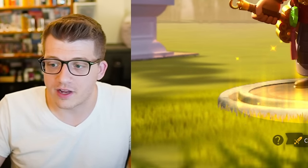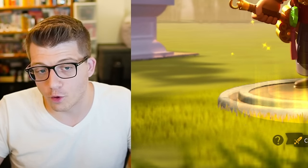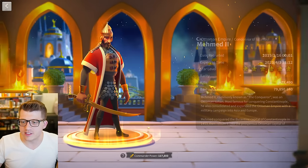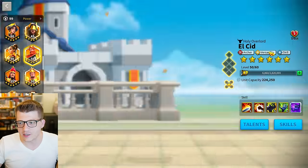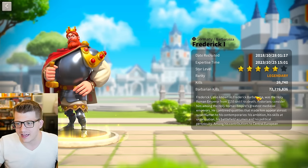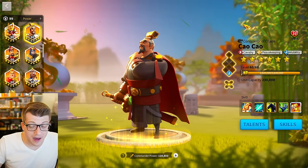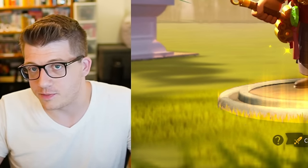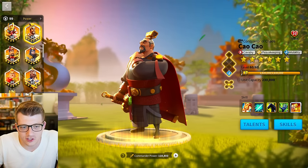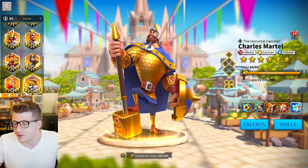I thought: even though you're going to expertise them for free over time, it takes about five years to expertise a legendary commander with just gold keys alone. That's been the case for me with Frederick, LCid, Julius Caesar, and Mehmet — you can see the recruitment date versus expertise time. I got LCid in 2018, and Frederick was my first ever legendary, almost exactly five years to the day. I thought: as a free-to-play player, I might as well spend universals to speed it up rather than wait five years.